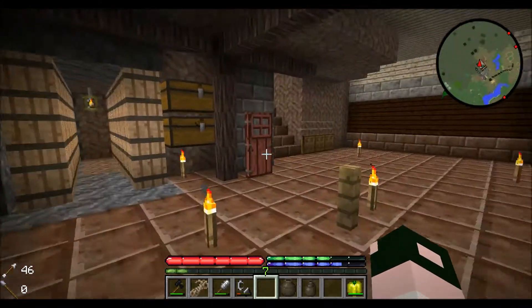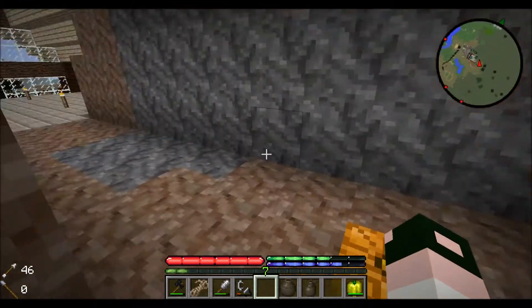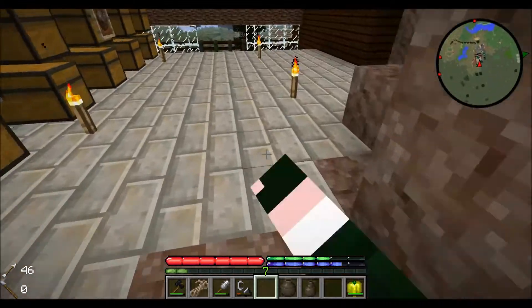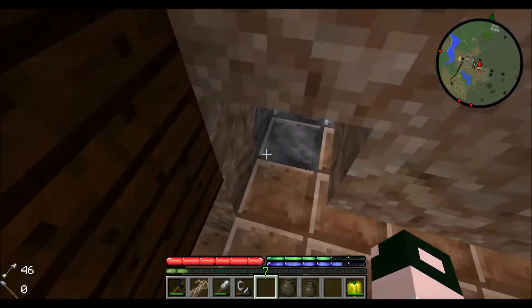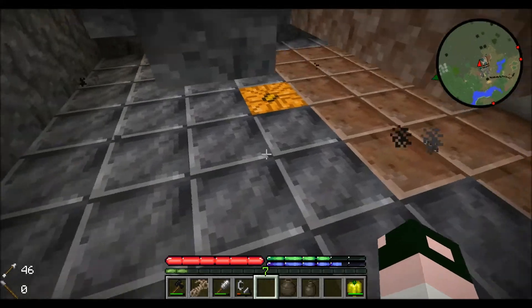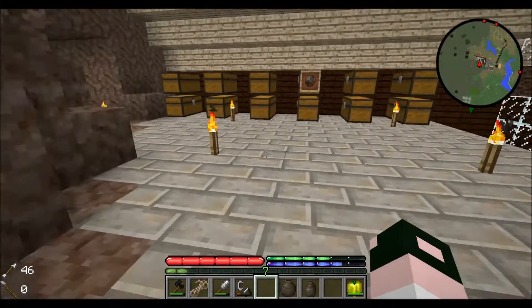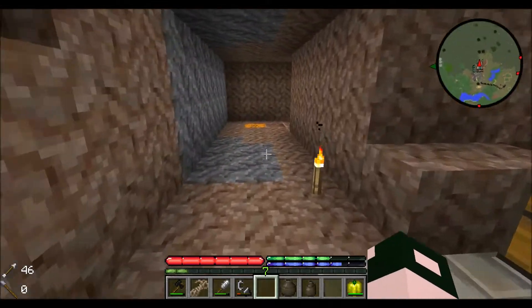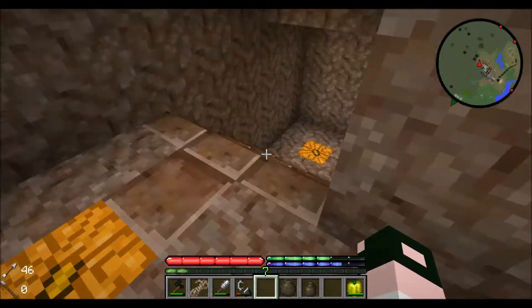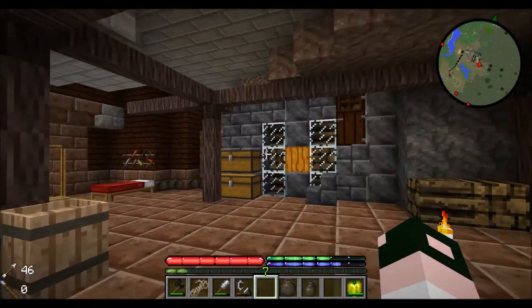To check that it's working, let's go up top — we should see some smoke coming out of the bricks or rocks or whatever you use to top it off. And sure enough there it is, so we know it's working. Now we just need to wait — I'll be back when that is turned into charcoal.